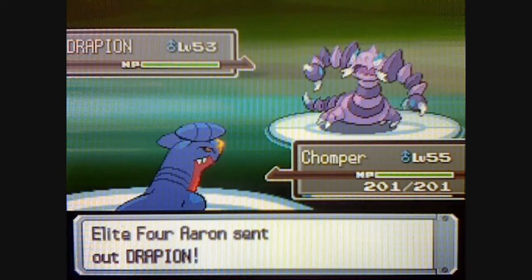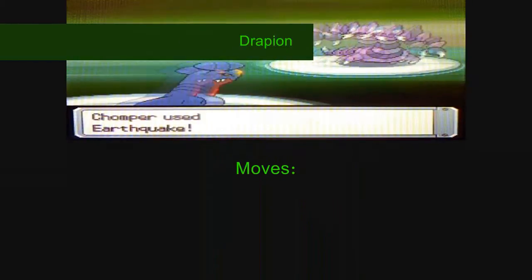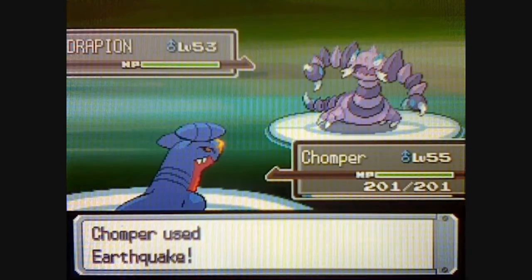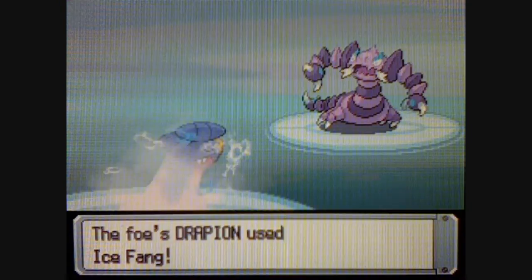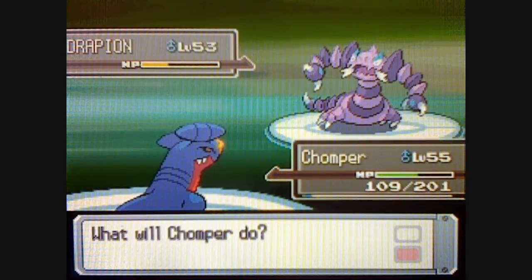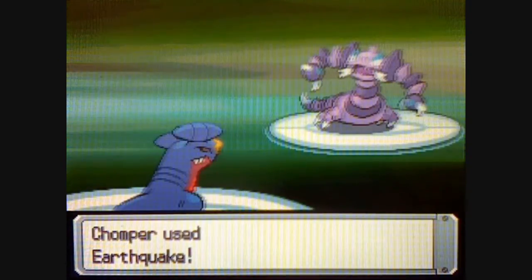This is Aaron's most powerful Pokemon, Drapion, level 53, Poison-Dark-type, with the moves Cross Poison, X-Scissor, Aerial Ace, and Ice Fang. This is the only one of Aaron's Pokemon that is not Bug-type. Ground-type moves destroy this thing, and it barely survives. Ice Fang is really not good — I'm just gonna hit it with another Earthquake, and that should knock it out.